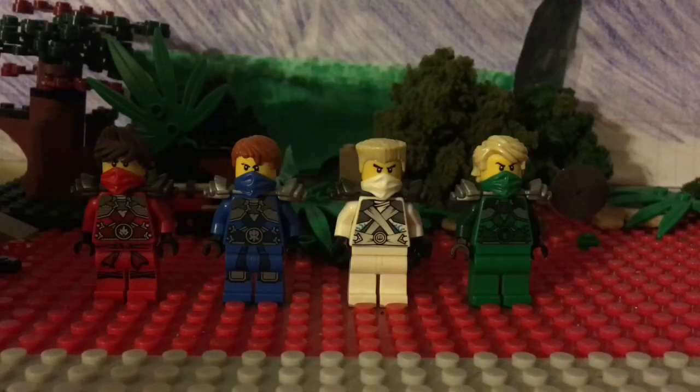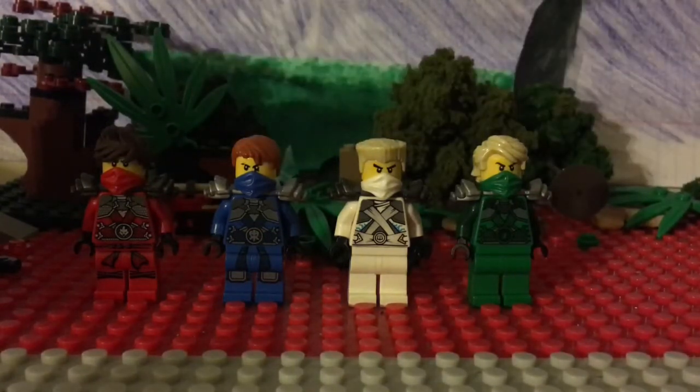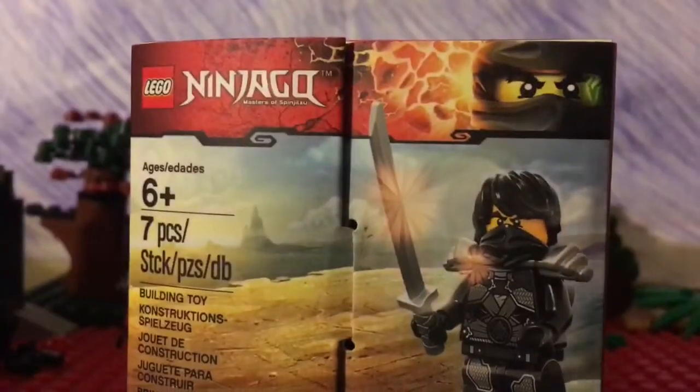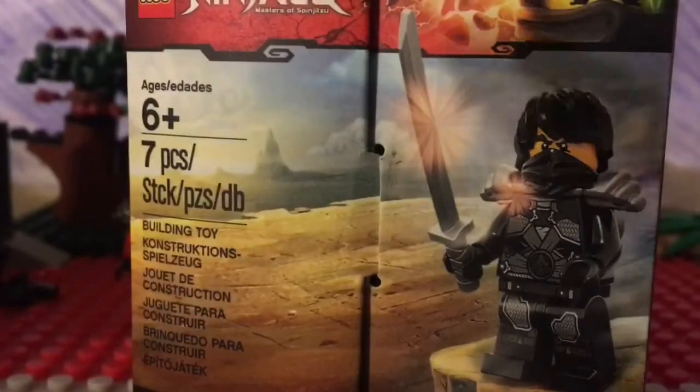What's up everyone, Epic Joshua Gamer Studios here. You may see these guys but it's not a complete collection — we'll make the collection complete. We have stone armor Cole, and I came here to unbox them. So let's go. Here's the box — this looks like Cold Deep Stones masks, seven pieces.